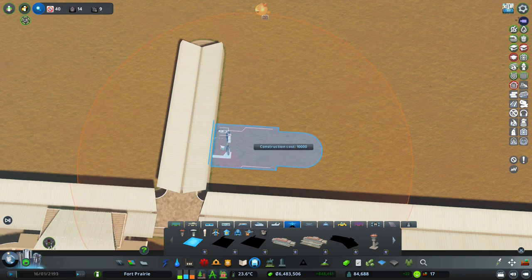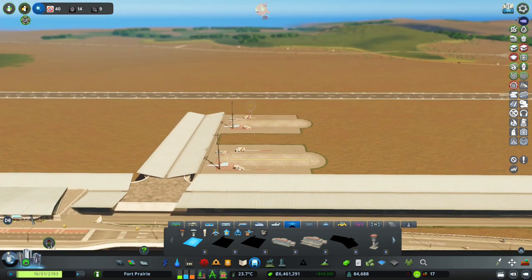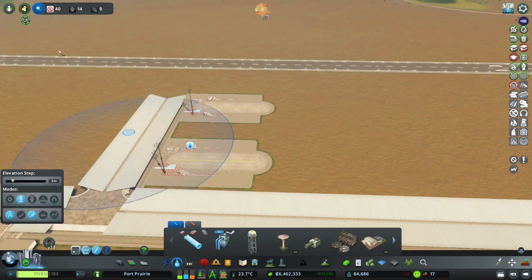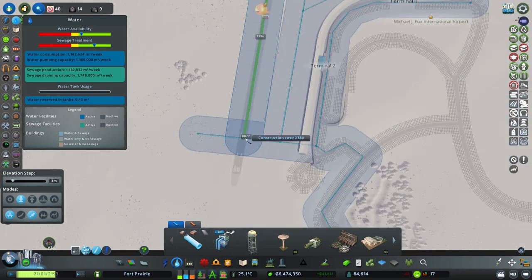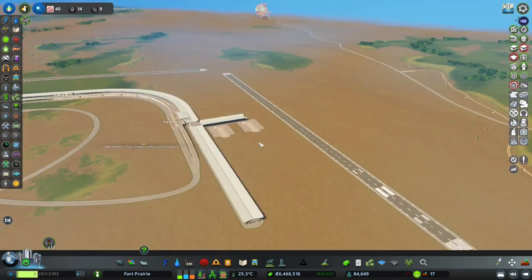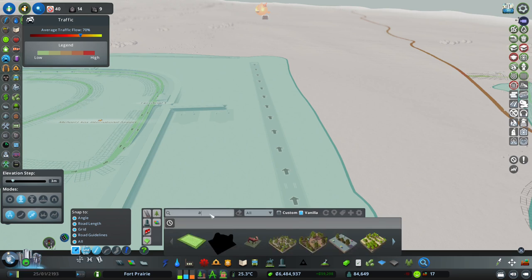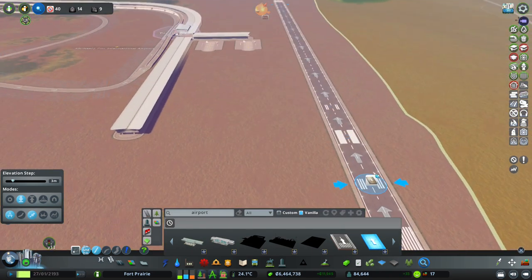We have gate 1 right here and gate 2 right at the end. Maybe we don't have anything off of this middle part here. Let's get water throughout this whole airport - I am not going to follow the motto of water needing to be under the roads; I'm just going to maximize our space in here. Just for the airport, because I don't want to have to keep rebuilding again. We got those airport stands in. Now let's get our taxiways. Here is the taxiway entrance - this is where our plane would load in to get onto the runway.